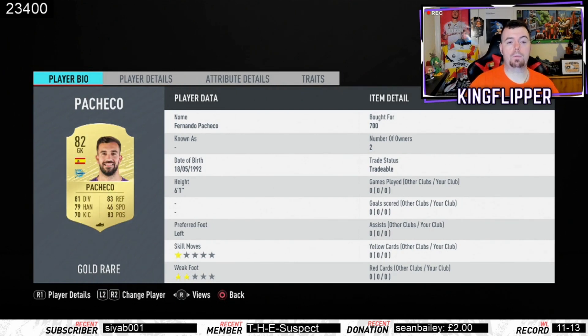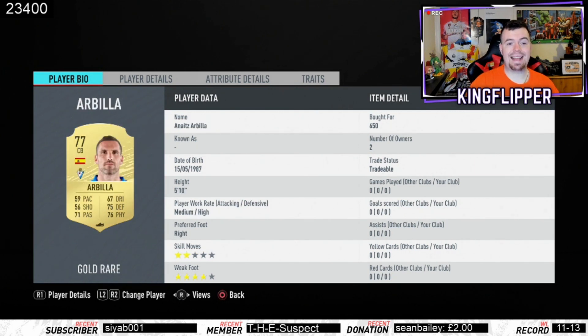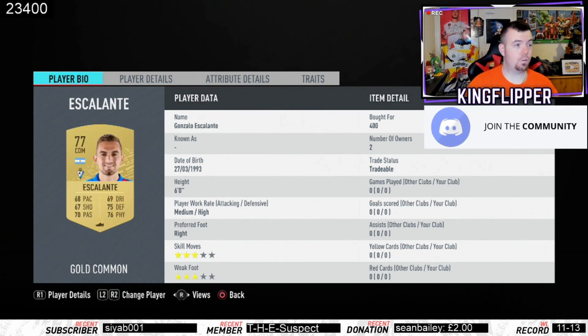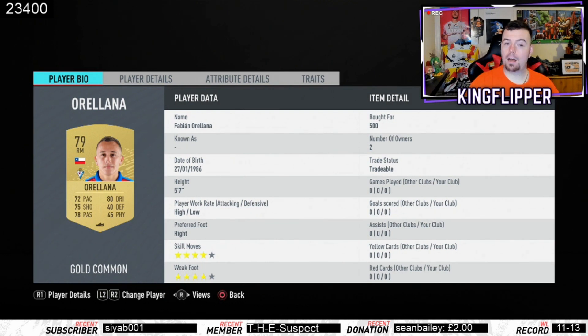An 82-rated striker from MLS at 700 coins bid. Aria from Atletico Madrid — a Colombian player — surprisingly picked up for 400 coins bid. Paltares and Athletic Bilbao, both Spanish center backs at minimum price 650 coins. Matic, your Manchester United Premier League player, minimum price 650 coins. Escalante CDM, 77-rated — as long as it's not Spanish it's 400 coins bid. Garcia, 81-rated, 400 coins bid — really surprised at that. Madison, minimum price 82-rated CAM from the Prem, 700 coins bid.